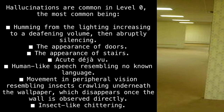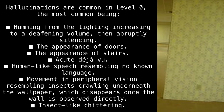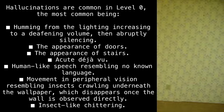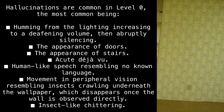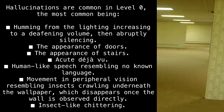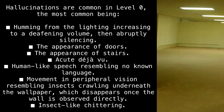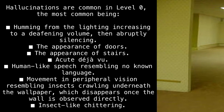Hallucinations are common in Level 0, the most common being: humming from the lighting increasing to a deafening volume, then abruptly silencing; the appearance of doors; the appearance of stairs; acute deja vu; human-like speech resembling no known language; and movement in peripheral vision resembling insects crawling underneath the wallpaper, which disappears once the wall is observed directly. Insect-like chittering.